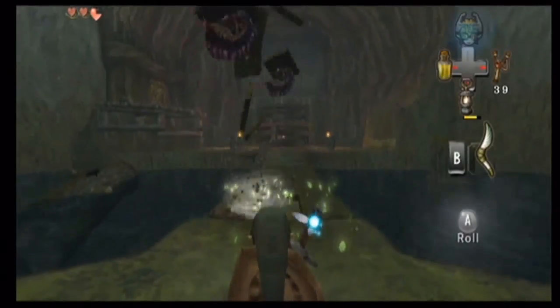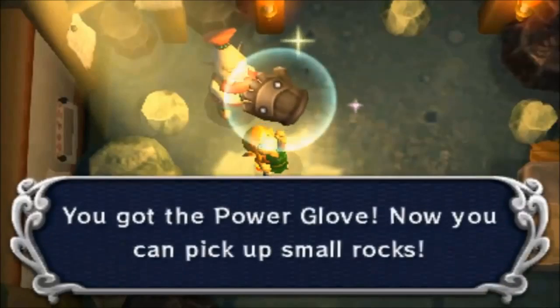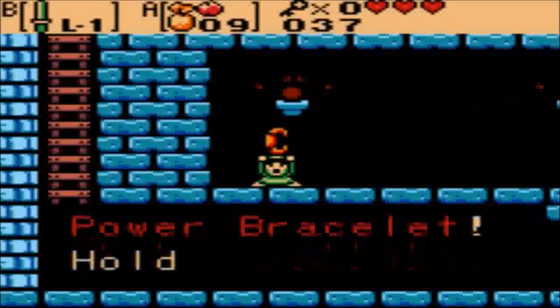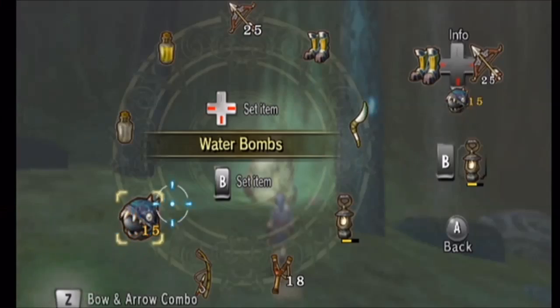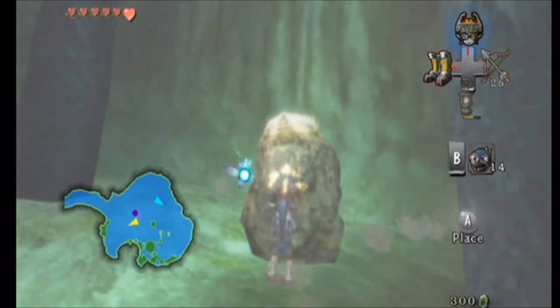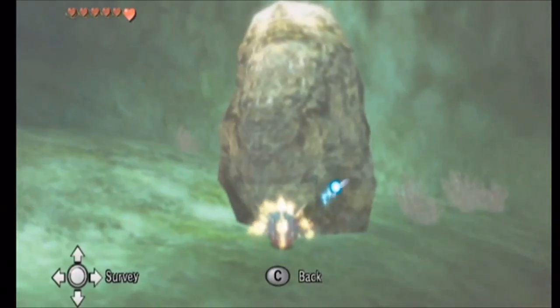Also, some items have had many variations throughout the series. For example, there are many different strength enhancements, like different gloves and bracelets. They are all somewhat different, and they have different strengths, but they basically all do the same thing. That's why we would want to count them all as one if we had this type of item on the list. Now that you know this, you should expect to see entries like these in this video.